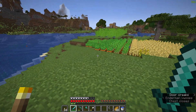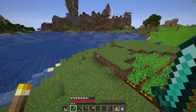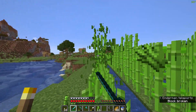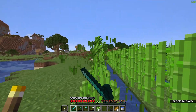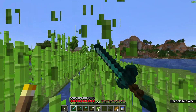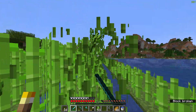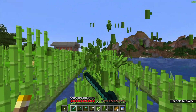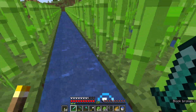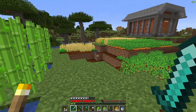Looks like I need to find some leather and some paper. The paper is very easy now that I have this giant sugarcane farm, but the leather is a little bit more difficult. I'm probably going to find two cows, breed them, and start a cow farm instead of just murdering all the cows around me, because I want to make a full enchanting setup — not just a basic one with just the enchanting table.